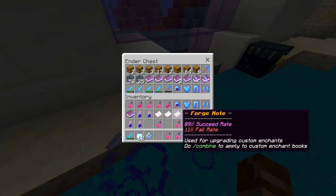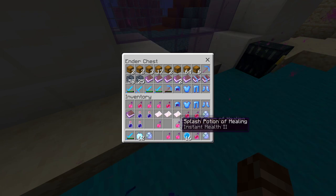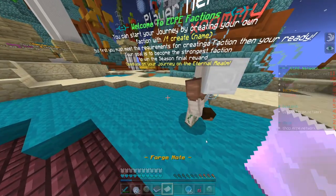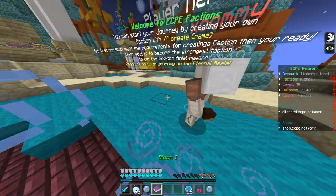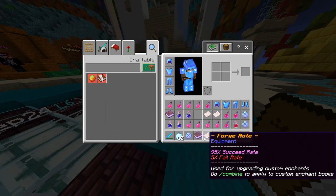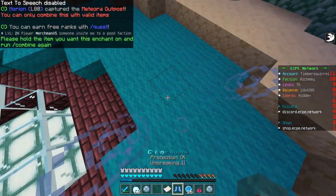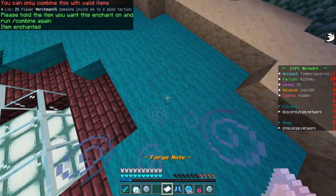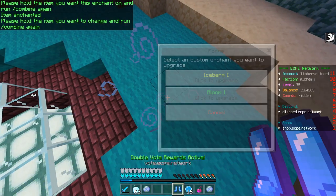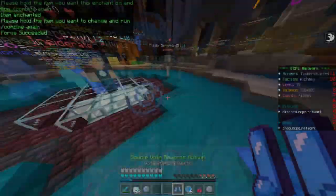I got three Forge notes, but I'm going to need a lot more to get my G-set fully upgraded. The first thing I'm going to do is get Bloom up to Bloom 2, so I'm just going to use a Forge note here, which will get it up one tier. I have to put it on the armor piece first, then I can upgrade Bloom. There we go — now we got Bloom 2.